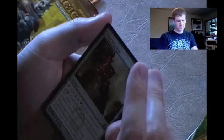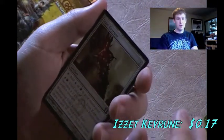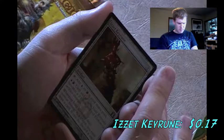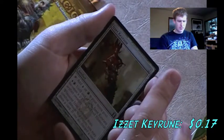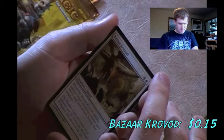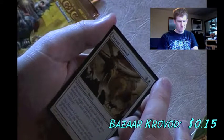Now moving from common to uncommon - we've got an Izzet Keyrune. None of the keyrunes are that great but they're interesting. This one turns into a 2/1 blue and red elemental artifact creature, and whenever it deals combat damage to a player you may draw a card and if you do discard a card. Not interested. Bazar Crovad - whenever it attacks, another target attacking creature gets -0/-2 until end of turn and untaps.